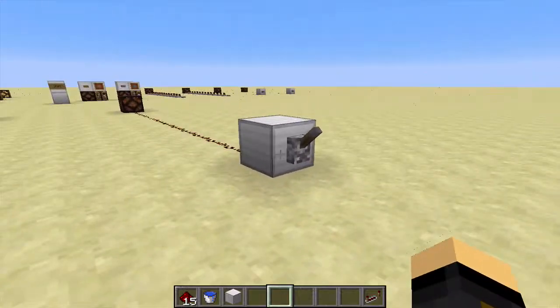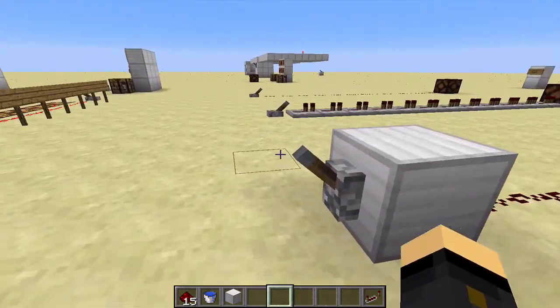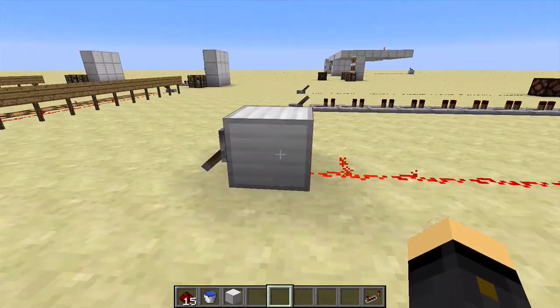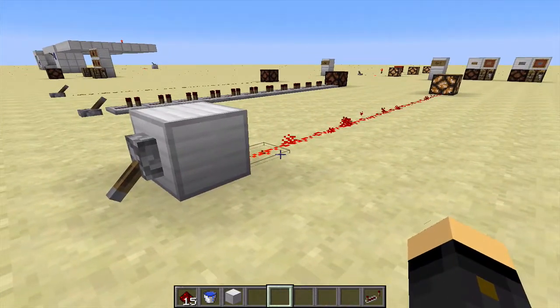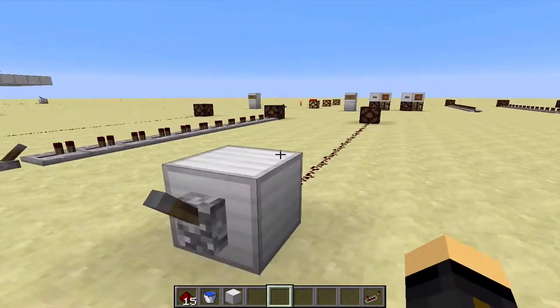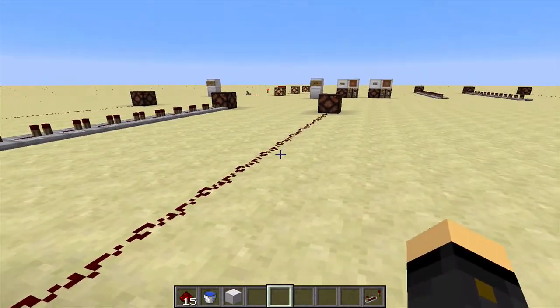One final thing to mention about powering your Redstone circuits: you'll see here that this lever, when flicked, still powers that light even though there's a block there. Instead of directly powering the lamp, it indirectly powers it through the block. That can be quite useful, particularly if you want to hide any of your Redstone wiring — you can place the lever on a wall and run the Redstone behind the wall to tidy it up and keep things looking quite nice.